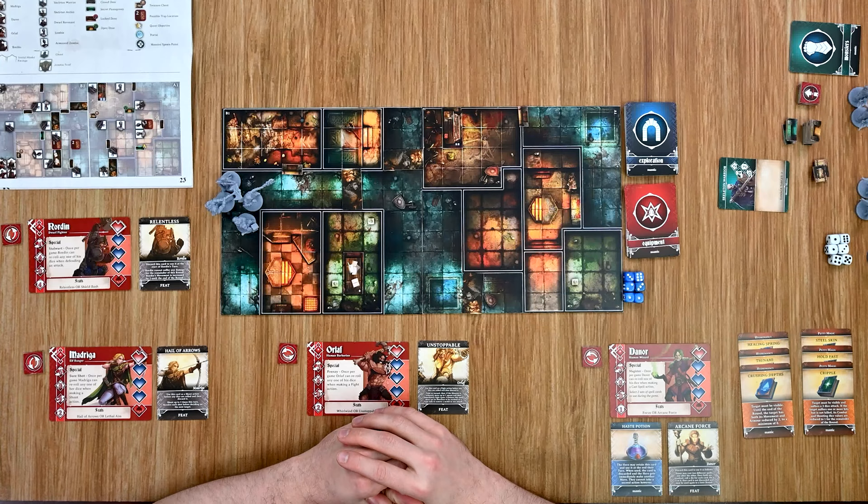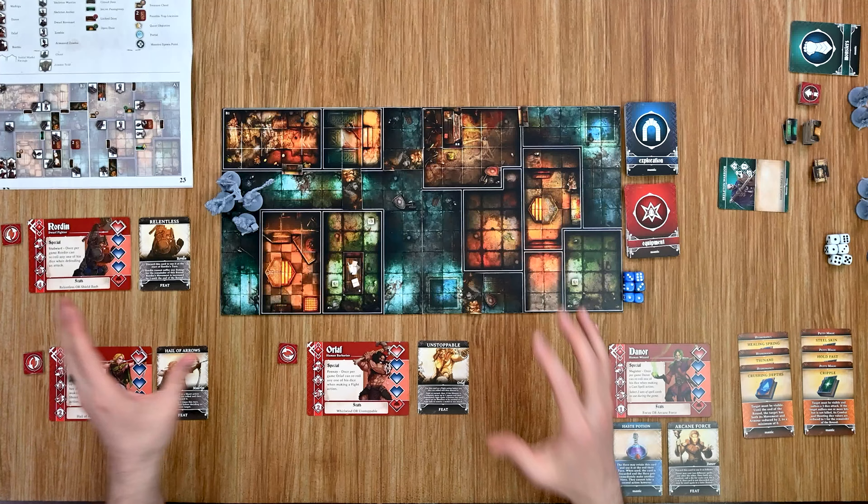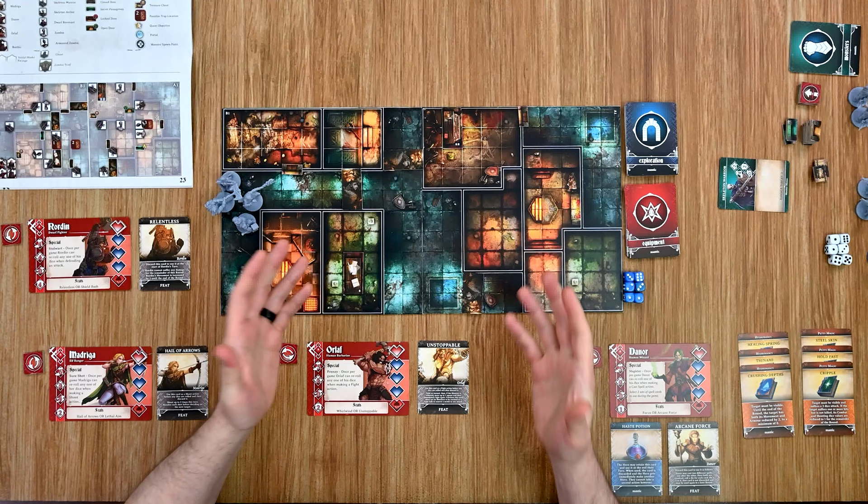With the heroes done, it's the overlord's turn — but unfortunately the overlord has no enemies out at this point, so their turn passes very quickly and a new round begins for the players, starting with the heroes again as they make their way through the dungeon.